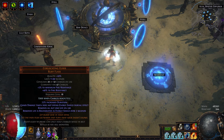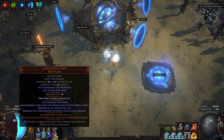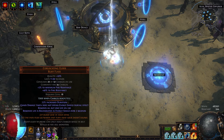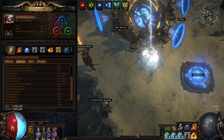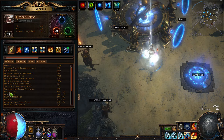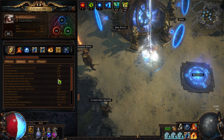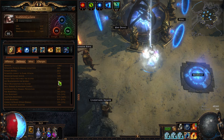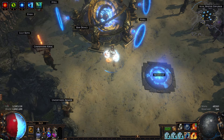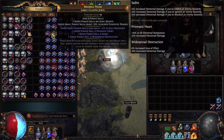I just put this flask on — I've never used this flask before. Chaos damage taken does not bypass energy shield. Remove all but one life on use. Removed life is regenerated as energy shield over two seconds. So that is giving me a ton of regeneration. Energy shield regeneration is 927 and life regeneration is 1,600, so I am regenerating all over the place. Now, I think this flask is going to get me killed. Let's find out — let's just run a map.